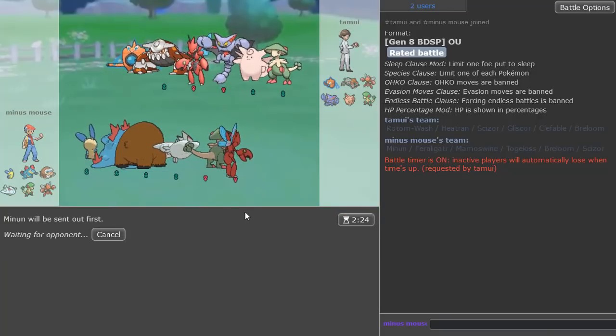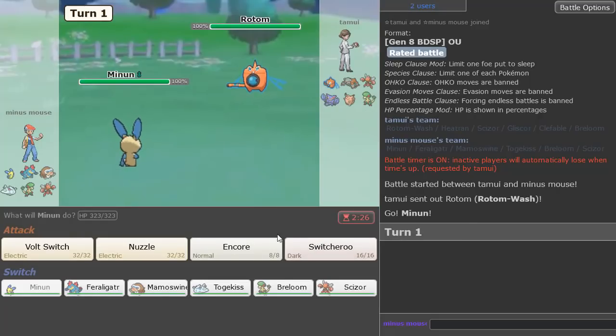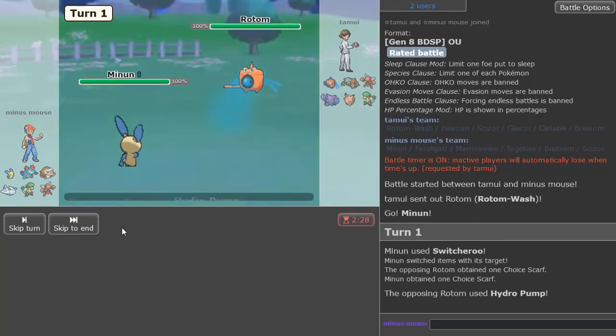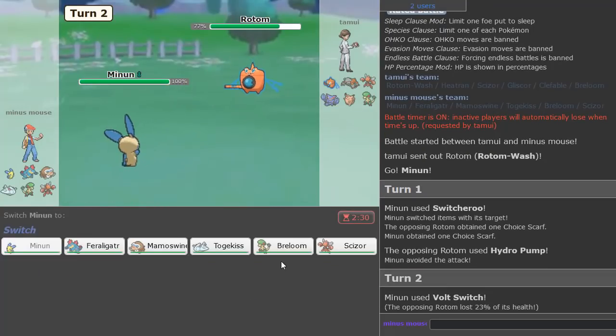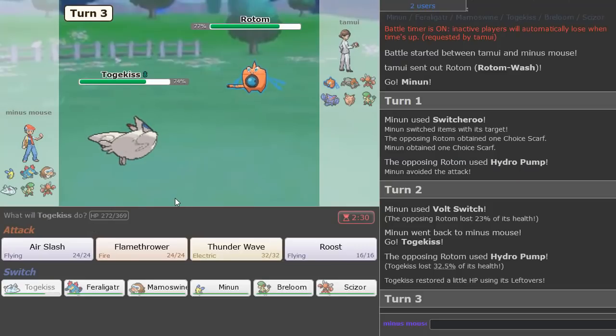Every time I see a Rotom I want to Switcheroo it, because if it's Choice Scarf it's gonna get worn down over time without Leftovers. He's also Choice Scarf. Let's go ahead and Volt Switch out — I don't know if that resets his lock-in. Going Togekiss. Yep, so he's locked in.